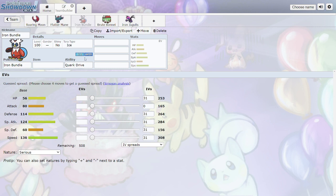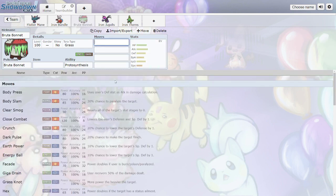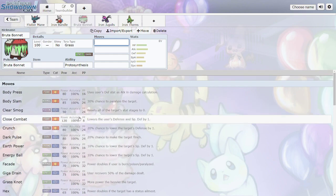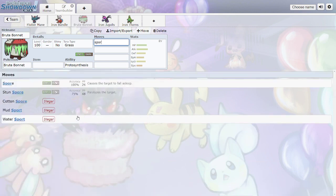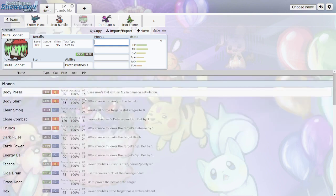Brute Bonnet is what I was most excited to see — Grass/Dark. Not good defensively but solid offensively. Very high HP, very high Attack, okay defenses, low Speed. Maybe under Trick Room this could work. It gets Seed Bomb, Sucker Punch, Crunch, Close Combat — that looks really fun. And it gets Spore, which paired with a monstrous Attack stat is amazing. No setup moves like Swords Dance unfortunately, but Spore alone on something this strong is very good.